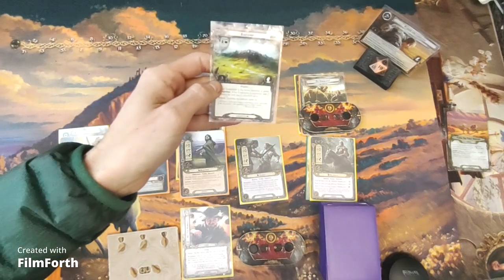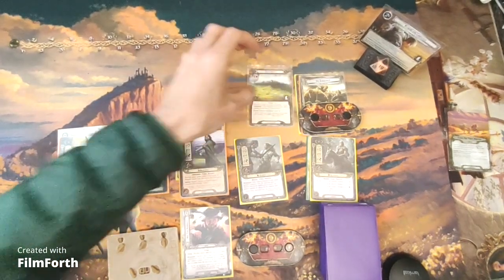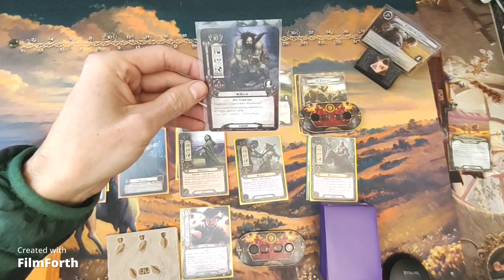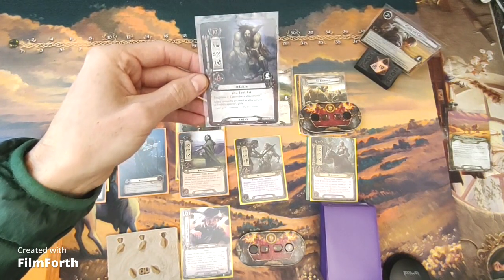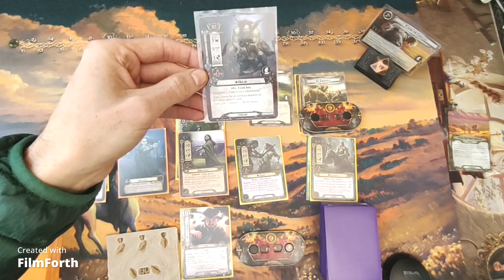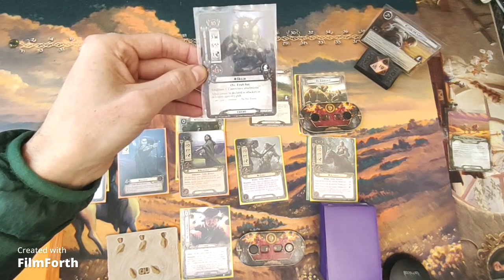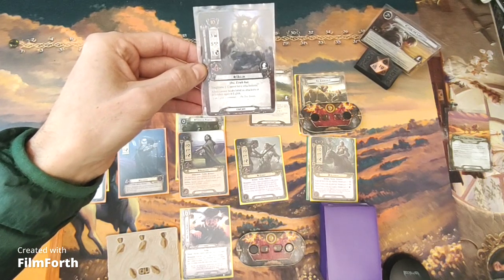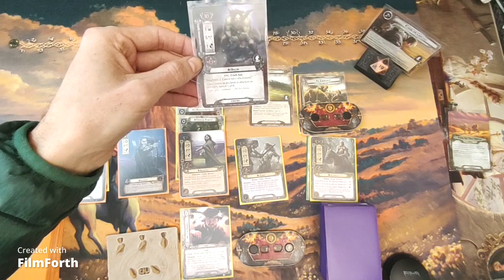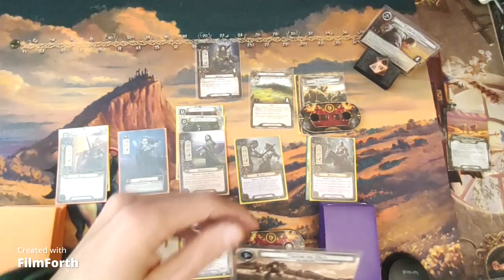We've got the Eastern Net as the active location and Ugluk in the staging area. Ugluk has engagement cost 35/1/6 — toughness 3, cannot have attachments. Allies cannot be declared as attackers or defenders against Ugluk — well, that's not going to matter because I have none.